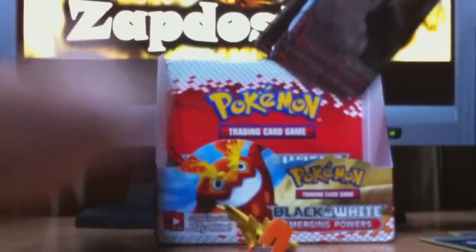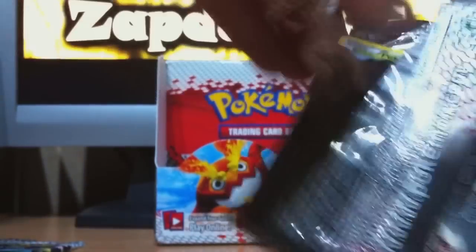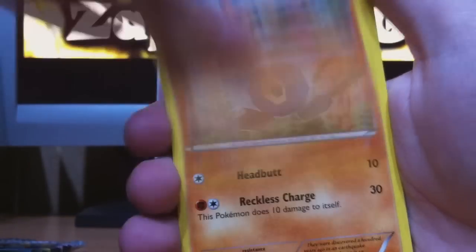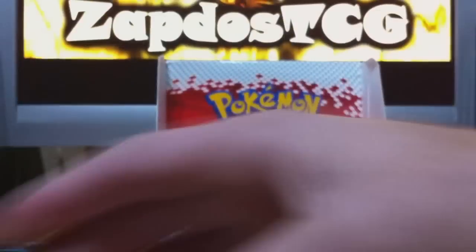We got three packs left, three different packs. Start with the last one for a change — Cobalion on the cover. Petilil, Minccino, Gothorita, Sandile, Roggenrola, Sawk, Whirlipede, Great Ball. Gothitelle as the reverse — great, great, great. And a Ferrothorn.